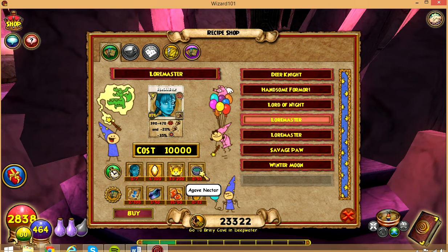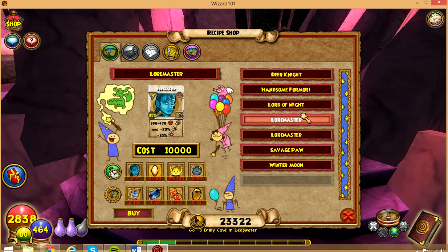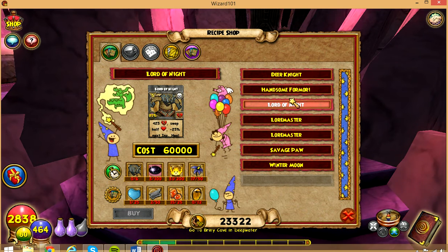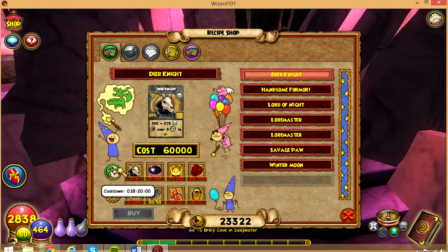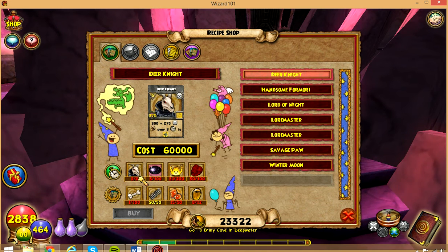Lord of Knight needs a lot — Astral Shard, and I only have one. I will craft these not for Blaze, my main Storm Wizard. I'll craft them for my Balance Wizard and my Death Wizard — the two Death Spells: Lord of Knight and Deer Knight. I heard that Deer Knight's Treasure Cards are hard to get. You can farm bosses in here, ask a friend if you can trade, or — they're really hard to find in the Bazaar. Basically it's kind of the same ingredients right here, same as Catlin too.